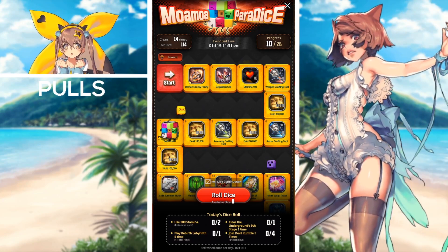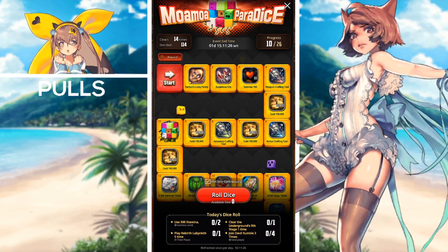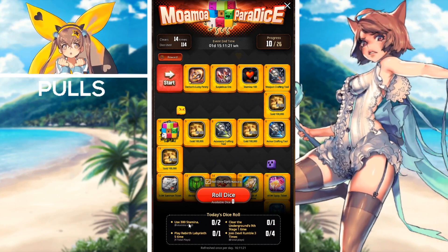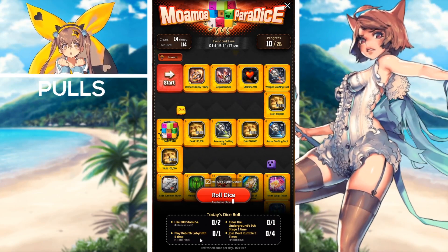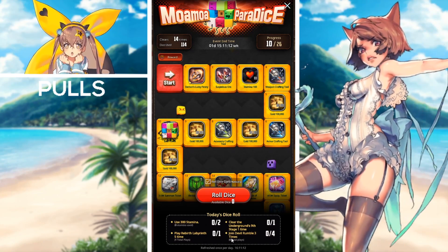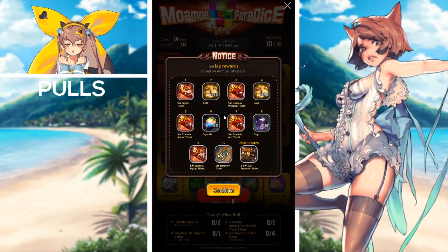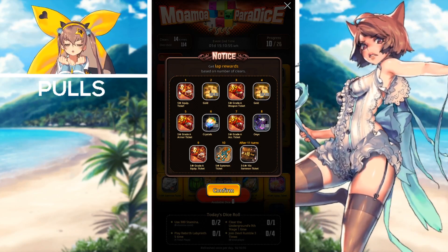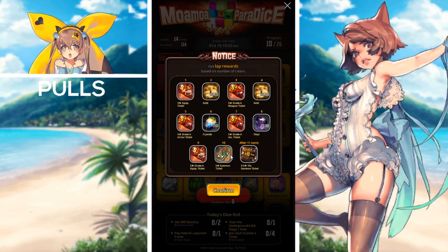Now moving on to events ending with the upcoming maintenance. First we have the Moa Moa Paradise — one day and 15 hours remaining. All you have to do is complete the missions: use 300 stamina, play Rebirth Labyrinth five times, clear the Underground's ninth stage one time, and join Devil Rumble three times. You receive dice for completing those missions, roll on the board, and completing a total number of clears rewards you starting with a five-star equip ticket up to a five-star summoning ticket.